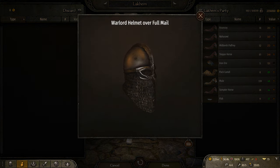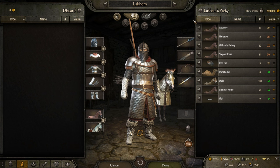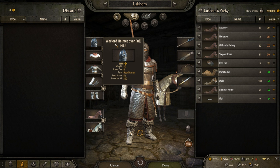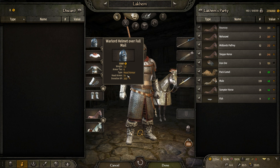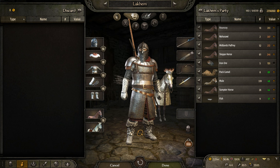In terms of headgear, we have this gorgeous Warlord Helmet of Full Mail — this is a Sturge piece, you can find it in Sturge, and it provides a whopping 54 head armor. No other head armor goes as far; the highest you can get otherwise is probably 52. So this is the one you're aiming for if you want the best gear for your head.